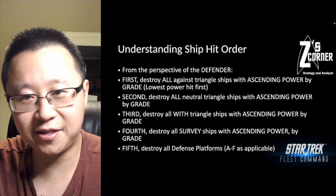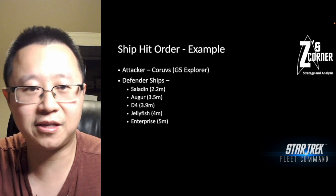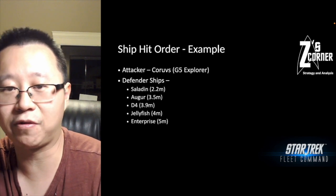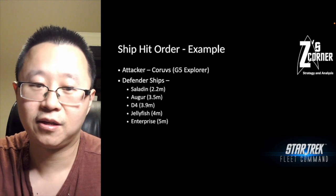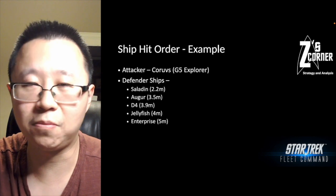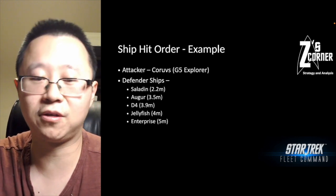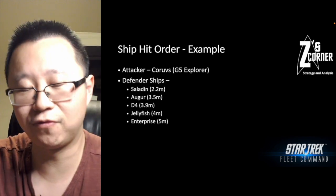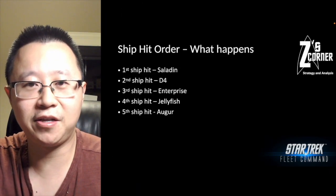Let me jump into an example. The attacker is a Corvus — a G5 Explorer. The defender has: a Saladin at 2.2 million, an Auger at 3.5 million, a D4 at 3.9 million, a Jellyfish at 4 million, and an Enterprise at 5 million. Note that the ships are listed in ascending power, but that's not the order they'll be hit — you have to refer back to the hit-order rules.